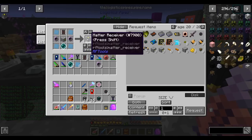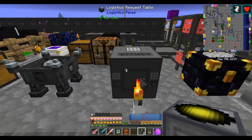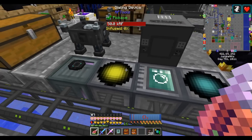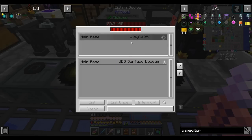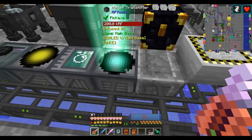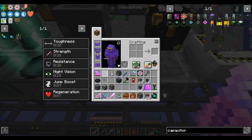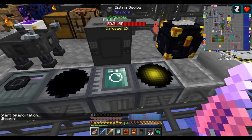We did all that not for EV machine hulls — although that will be something we eventually use them for — but for matter receivers. Matter receivers are the RF Tools teleportation network; they let you teleport from any matter transmitter to a matter receiver. Two ways to use this teleportation network: either you can dial transmitters to receivers using a dialing device, or you can shift right-click a charge porter on a matter receiver and it links it so that anytime you can just whoosh, teleport back. Of course, teleporting to this isn't very useful because you have the slash home command, but we'll be more useful on the moon.